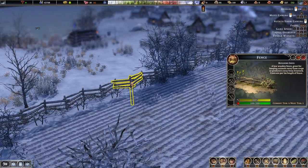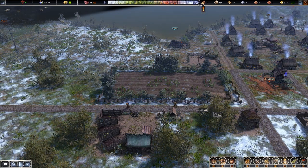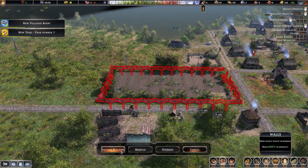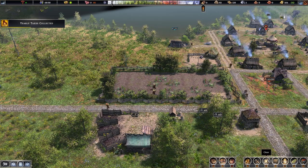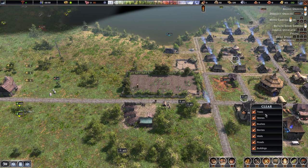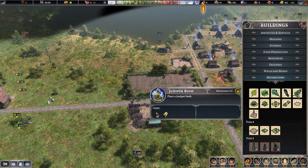When making farms, build fences around them to keep animals out as they'll eat your crops — found in build menu under walls and roads. Make sure to also build a fence gate so citizens can get in and out. If you accidentally placed fence in the wrong area, click the X button, drag to select those fences, and choose to salvage them. You can also press C to clear an entire area, selecting what to clear such as walls. Note that clearing trees and bushes means they won't grow back unless you plant them yourself under decorations, where you can plant birch, maple, oak, spruce trees, and juniper bushes.